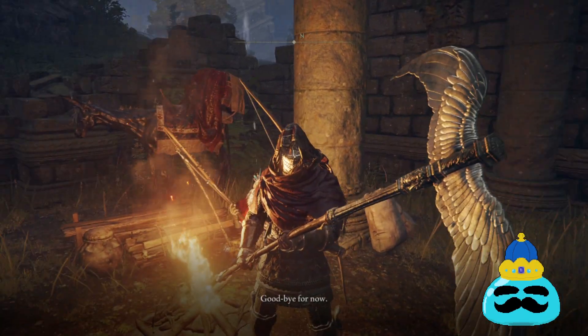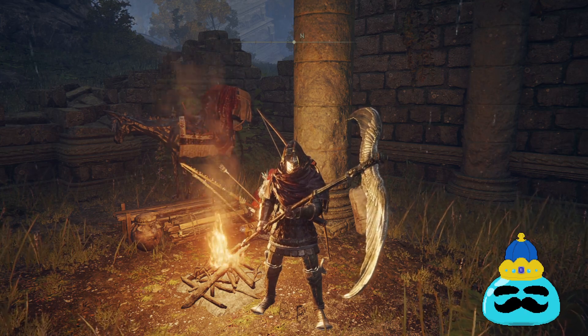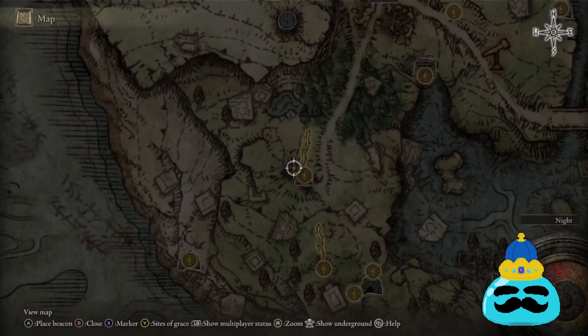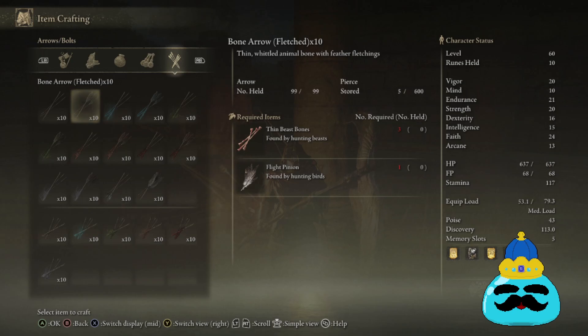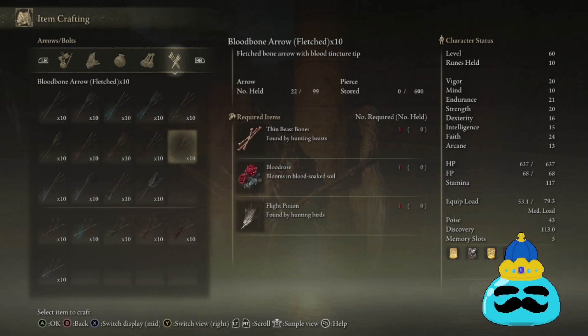Now you might be asking, well Sleepy, if bought arrows are slightly better, then why craft? Well, besides the obvious of it being free, bought arrows cannot be turned into specialty arrows from what I know. You have to craft specialty arrows, and those are the good stuff. You're also going to want to craft the weaker basic ones — the standard bone arrows — but I'll talk about that later. We're going to be farming specialty arrows, specifically blood bone arrows that are Fletched. Blood arrows have a very wide range of use as bleed is very effective against most humanoid bosses and dragons. If you stack up bleed on a boss, once the bleed meter is full, you take out a big chunk of a boss's health. It's really effective for archer builds, so I recommend having a lot of them.